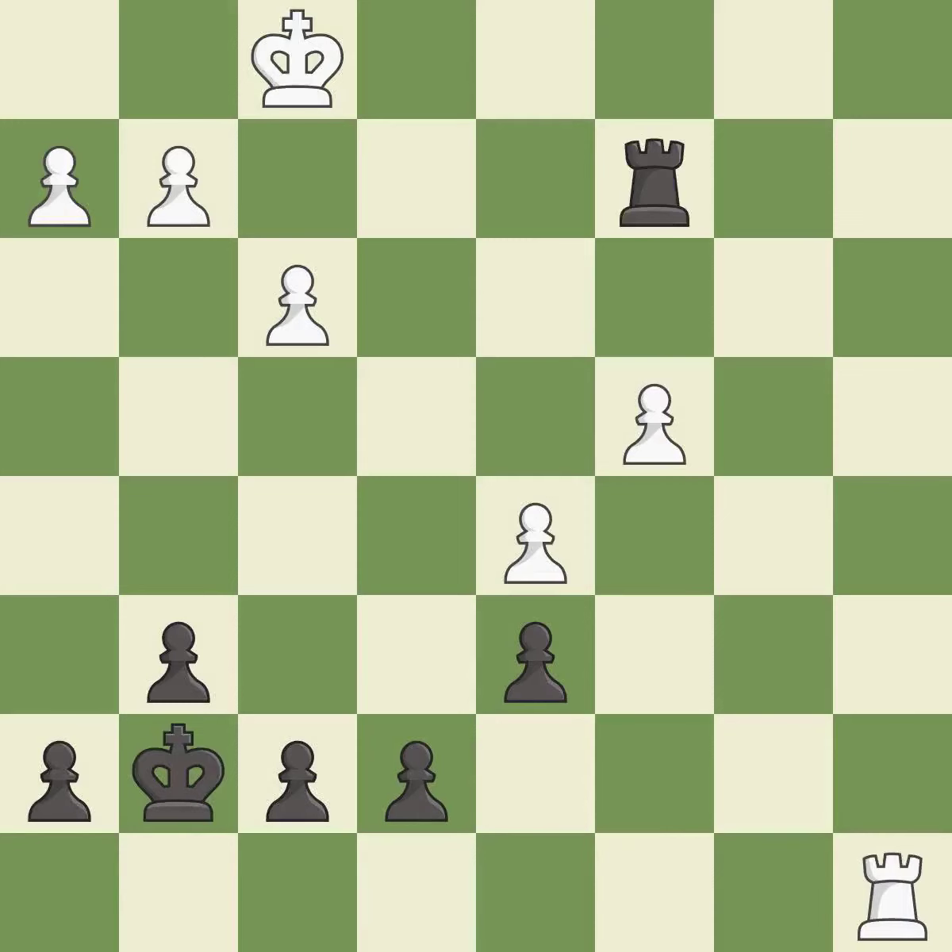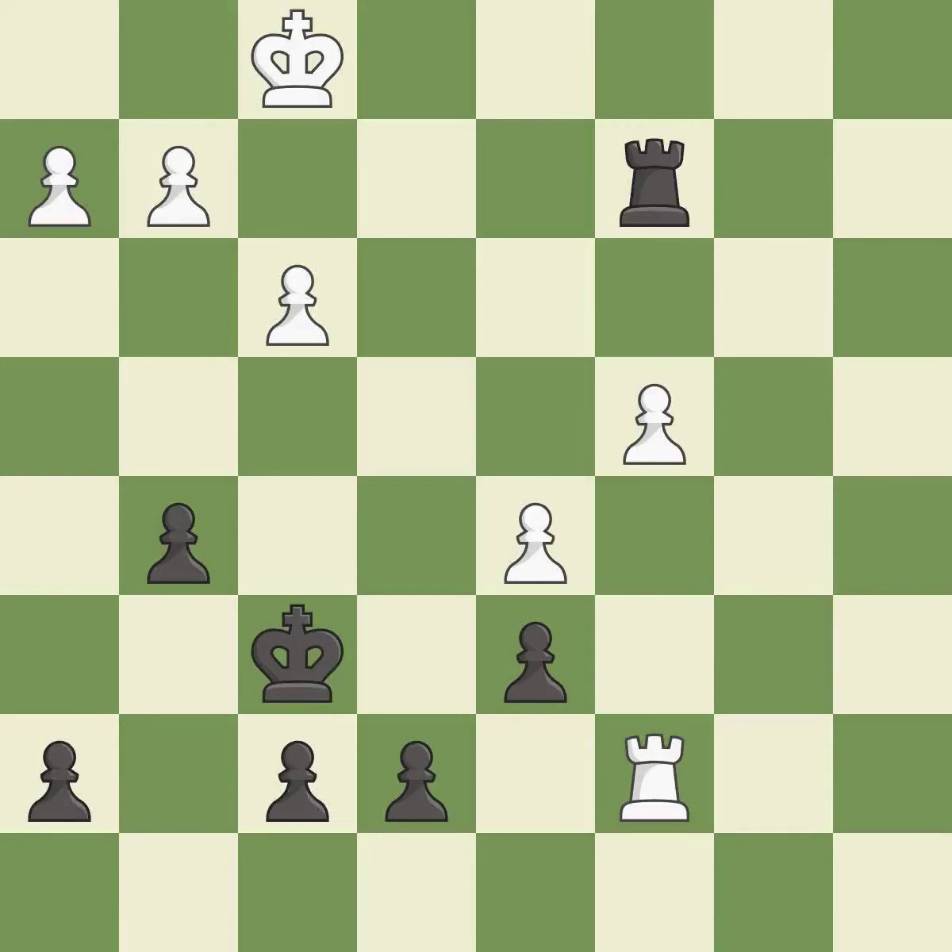This steps away from the checking rook. This defends a pawn that was under attack and had no defenders — it is best. This is the strongest option. This defends the attacked pawn — it is best.